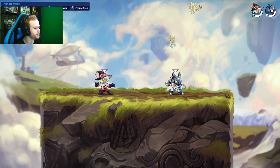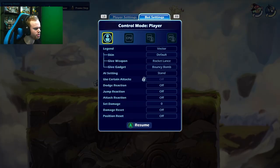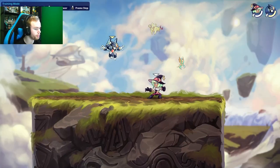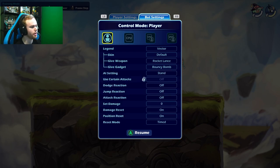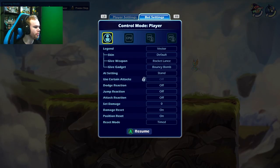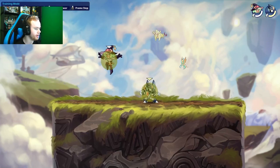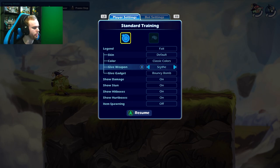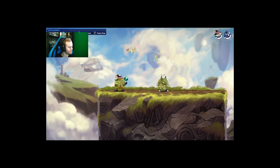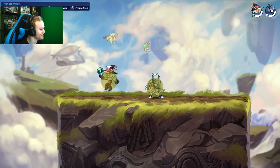Like all my combo videos, we're going to talk about how to set up the bot in training really quick. Switch it to control mode bot, go to the center of the map, turn damage reset on, position reset on, then go back to player mode. Go to player settings: show damage on, show stun on, show hitboxes on, show hurtboxes on, and spawning off. This way we can hit him and he will reset. Now give weapon orb and make sure you pick an orb character.